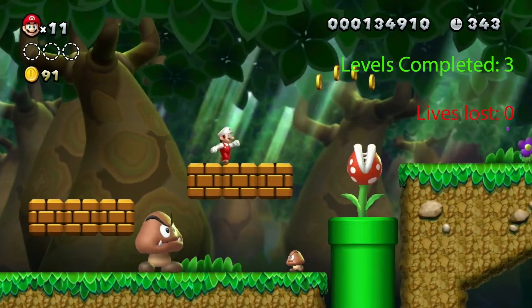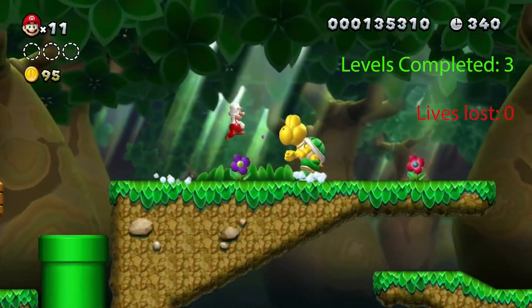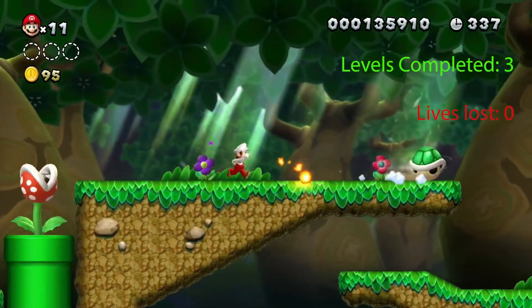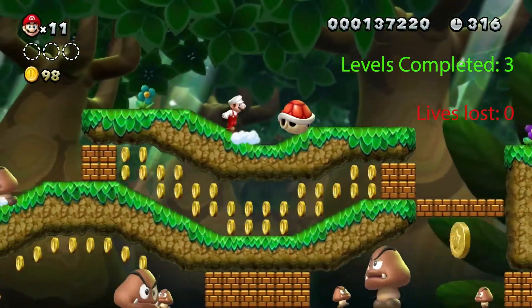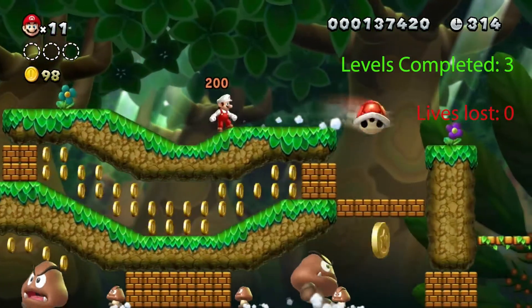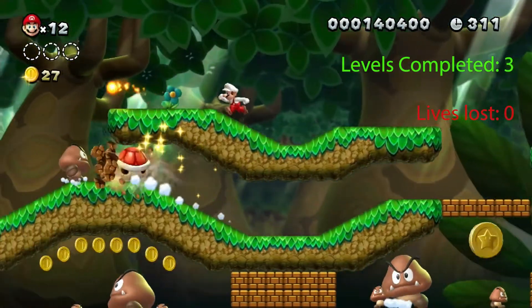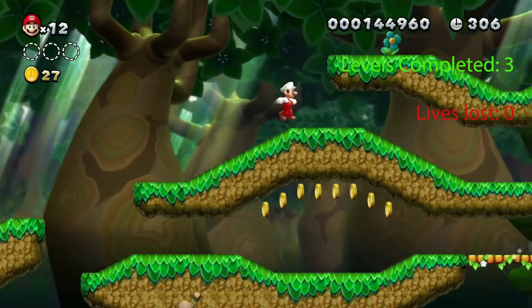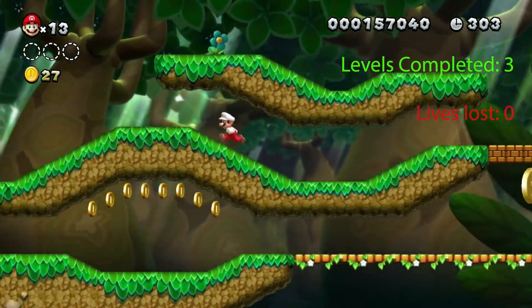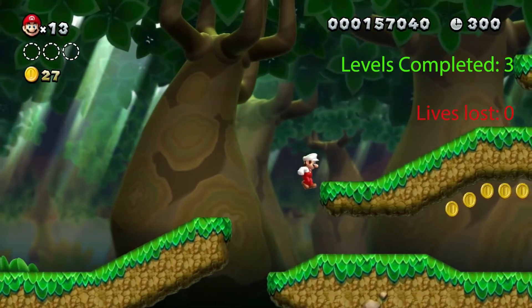You can see even the Piranha Plants are larger than normal. We jump on this shell and kick it, come up to this red Koopa, and kick the shell to the right. It goes down, bounces off that section, and clears our way to the Star Coin.